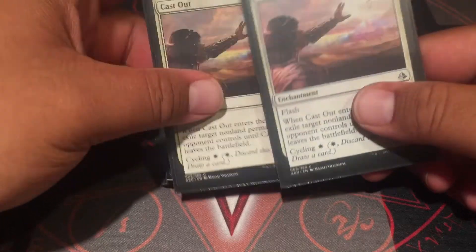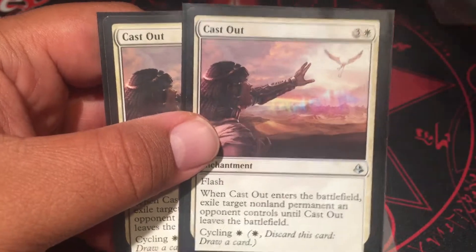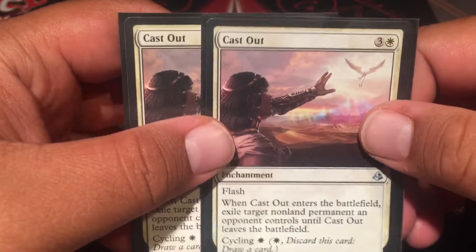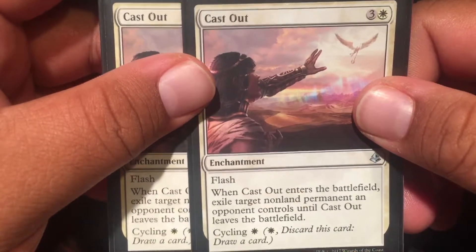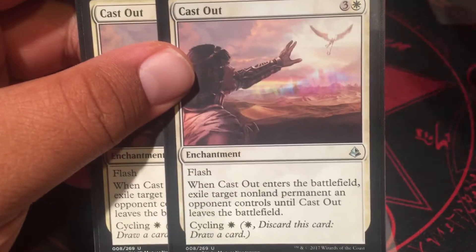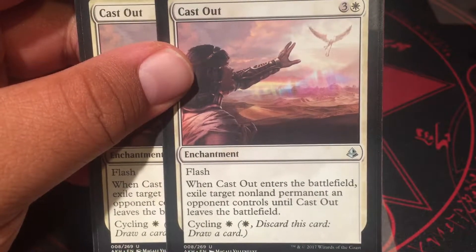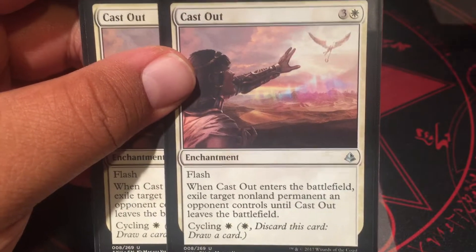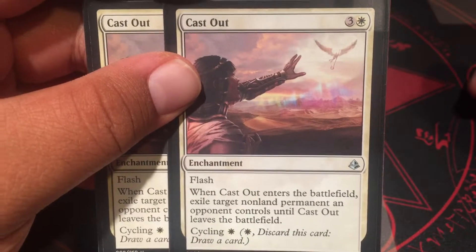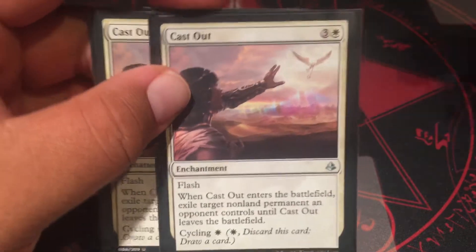Two Cast Outs — I might bump this up to four. It's three and a white, a bit expensive, but it has flash. It's like a Banishing Light — you exile a non-land permanent an opponent controls, and it stays exiled as long as Cast Out is on the battlefield. And if you don't need it, you can cycle it for one white mana to draw a card.